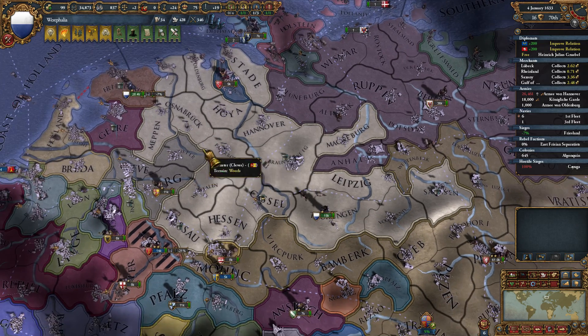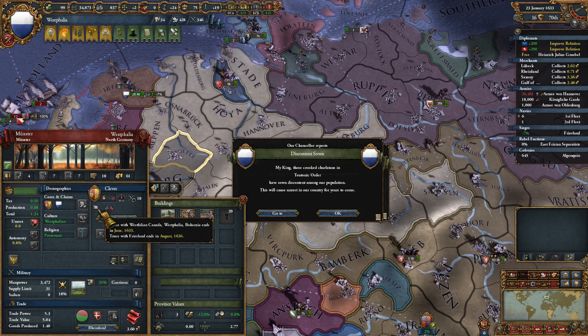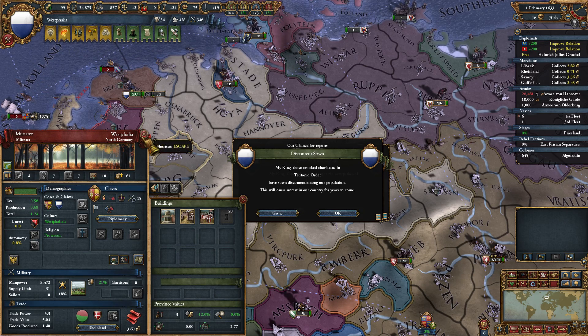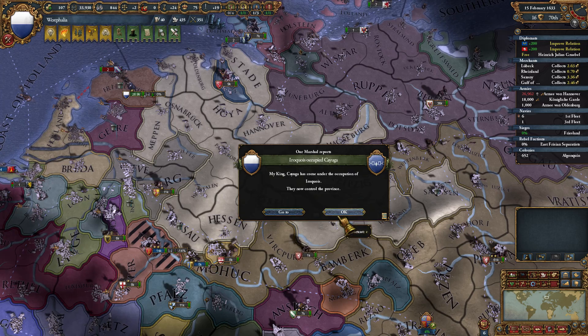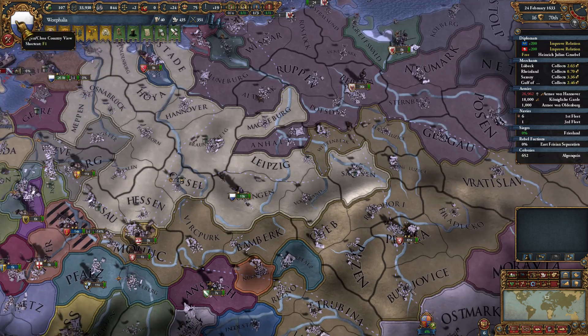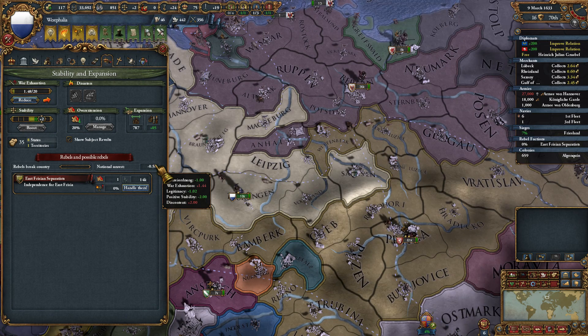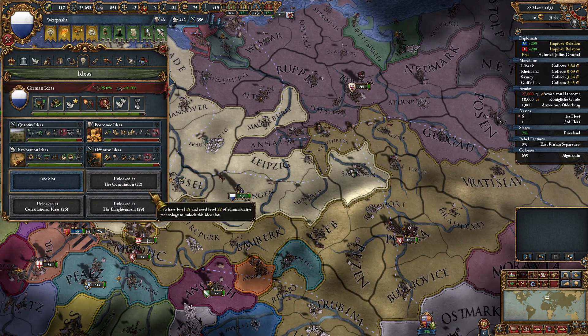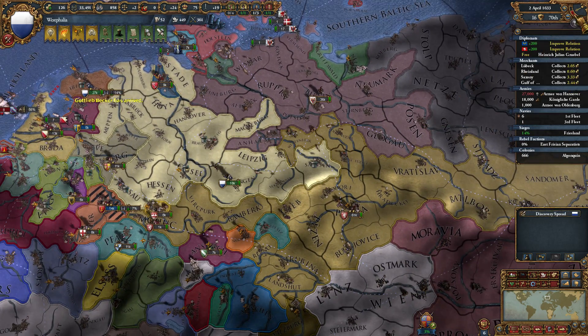Still have a truce with Cleaves until August of 1636, so another three years or so. They're allied with Burgundy. And now Teutonic Order sowing discontent within my population - jackasses. Time to pick a new idea slot as well. We're going to need to pick that very carefully.